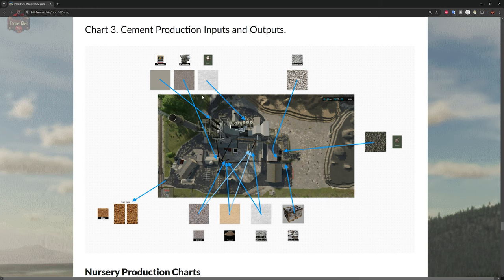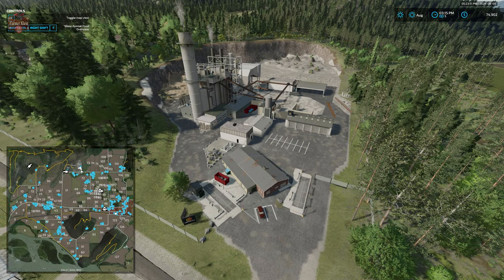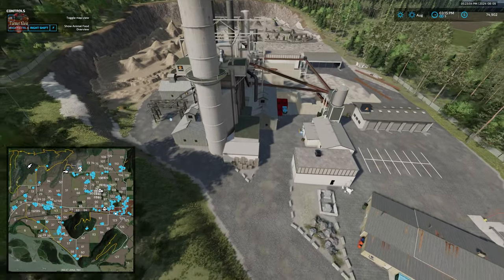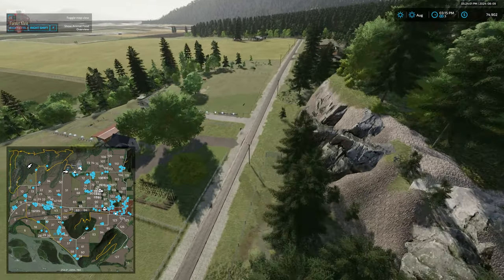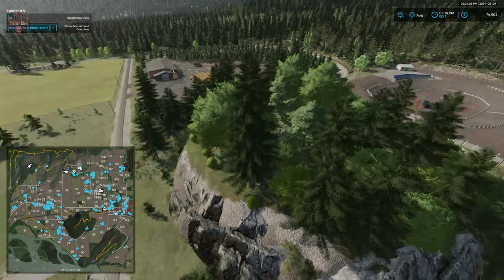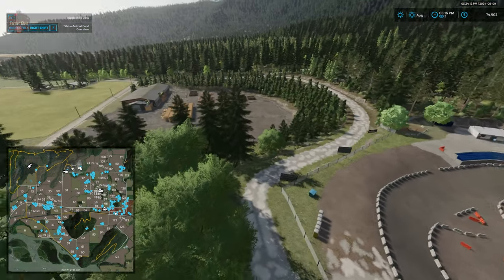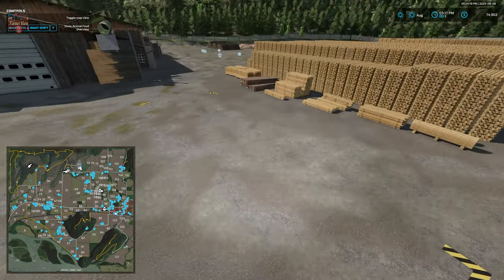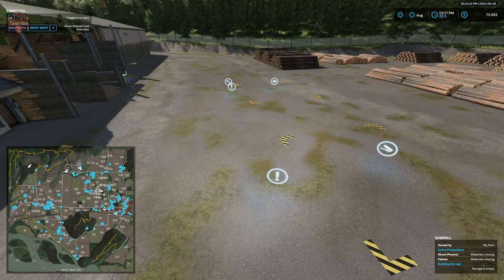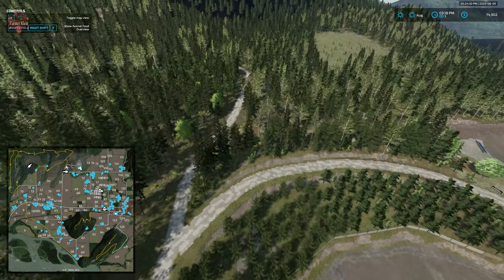The outputs from the two belts are gravel, limestone, and sand. Outputs for lime, concrete, and cement are at different locations. Back over by the sheep and horse areas — and the fun racetrack up top — we also have our sawmill with various triggers: one for production and one for sale.